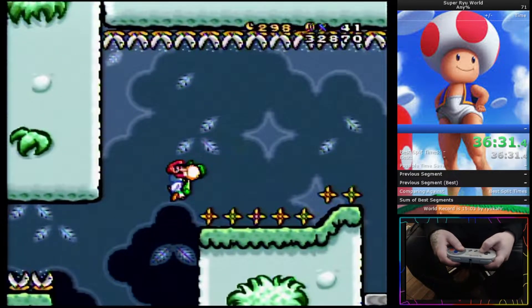Yo, what up, it's Stonebeard. This is Yoshi's Garden, another level from Super Mario World. I'm pretty trash at flying Yoshi, but I'll give you a quick walkthrough of this level.